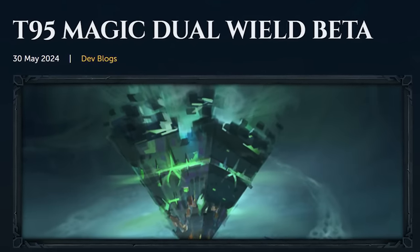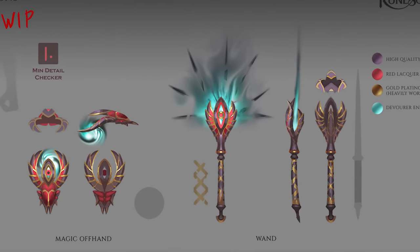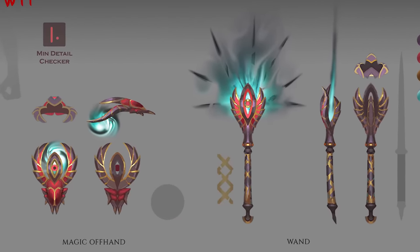RuneScape just got a brand new combat beta, and it's mostly focused around the brand new tier 95 dual-wield magic weapons that are going to be released with the Sanctum of Rebirth in a couple months' time.